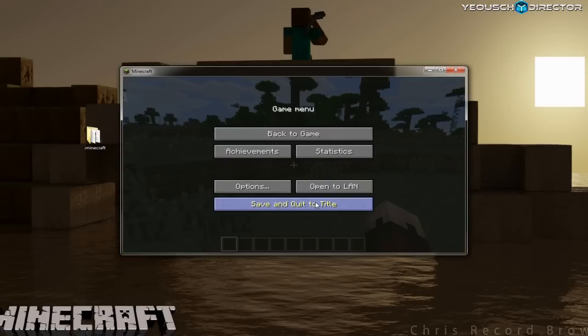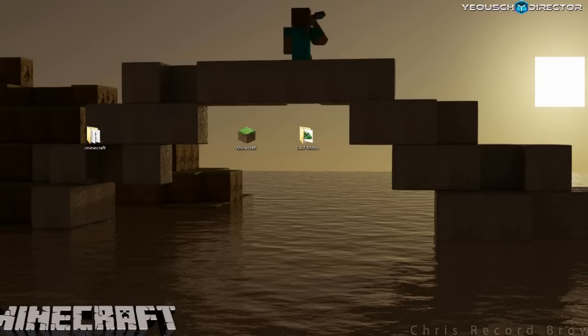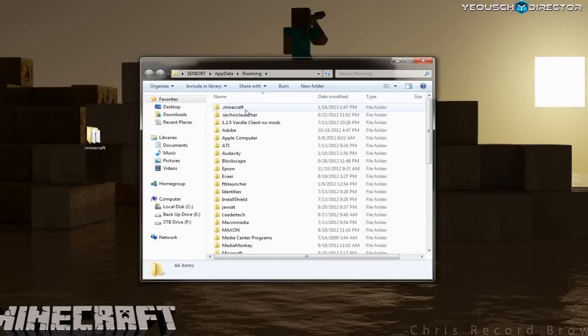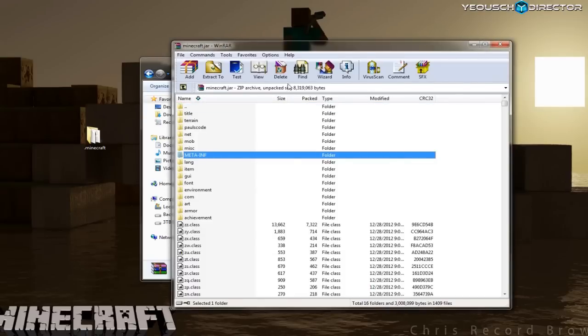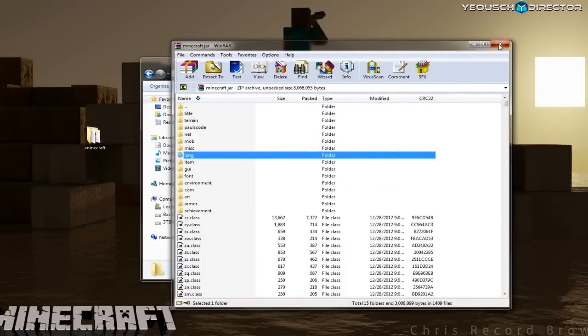Always be sure to close your client out before modding. Now we're going to go back to your start bar, go to run, %appdata%, back to your roaming folder. Click on the Minecraft folder, go into the bin and find the Minecraft JAR and open it up. First we're going to delete the META-INF and close that out.